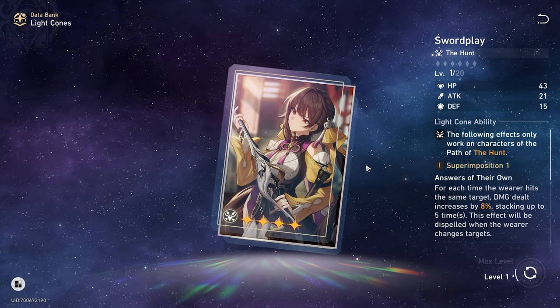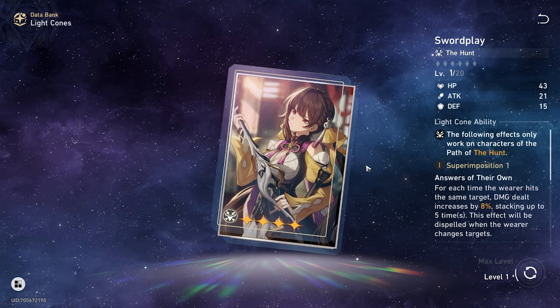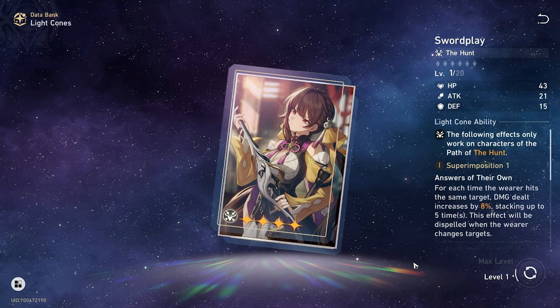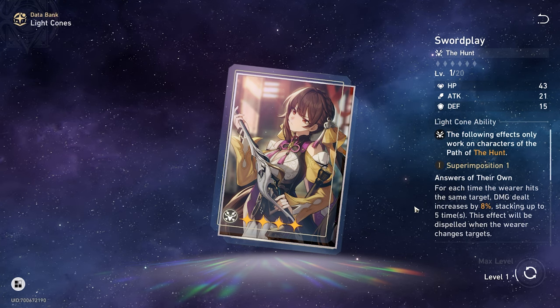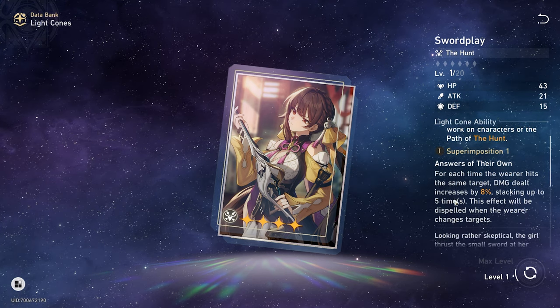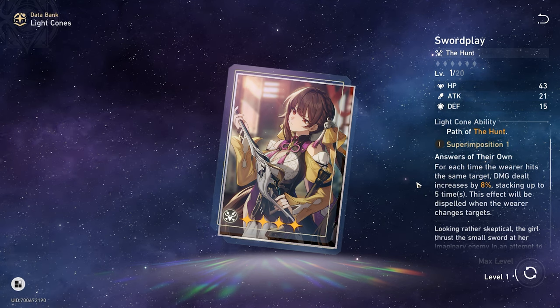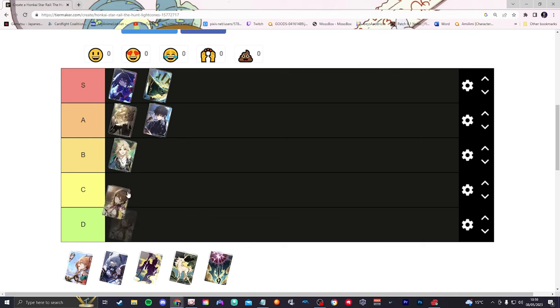Next is Sushang's light cone, Swordplay. For each time the wearer hits the same target, damage dealt increases by 8%, stacking up to five times, but this effect is dispelled when the wearer changes targets. I think this is specifically good for boss fights, where you're fighting just the boss for a while — 8% stacking up to 40% is pretty good. There are situations where you can hit the full stack, but you do have to work a little to get there. Unlike Only Silence Remains where the crit rate comes naturally, here you have to go out of your way — so I'll put this in the B tier.